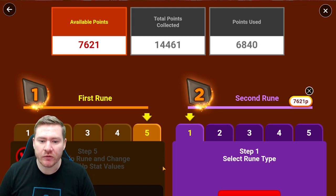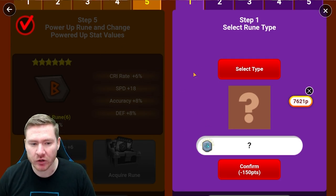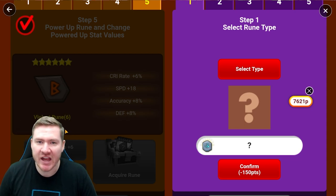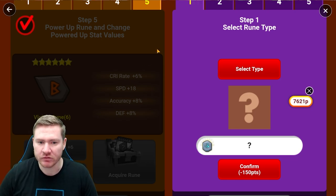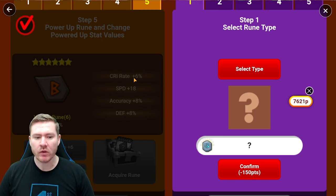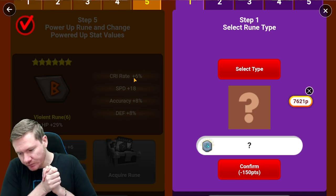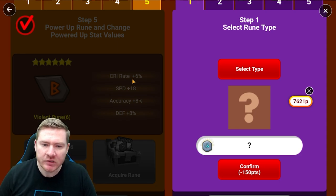Get exactly what you want before you take this rune, because you can only take it at plus six. This was the first rune we crafted — I needed a good slot six HP rune with some speed and accuracy for my Oliver. I wanted Oliver to have a better slot six rune, so this is the rune we took from the event. We probably spent a total of 11 or 12,000 points on this rune.